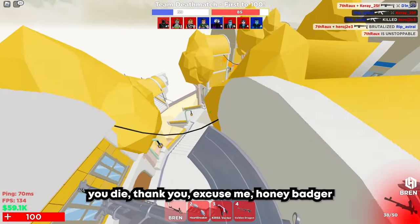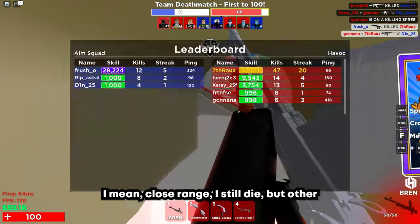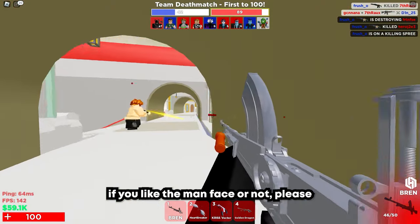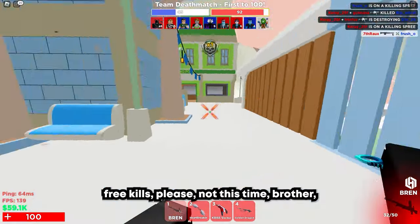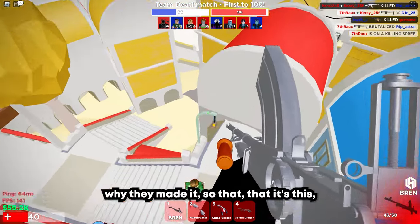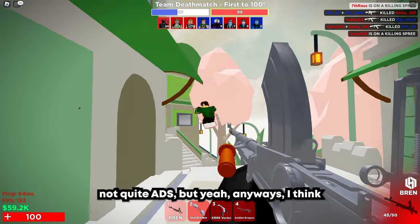You die, thank you. Excuse me, Honey Badger player — this is why you don't use the Honey Badger anymore. We will at least be able to drop 50, which is nice. Do not use the Honey Badger, and remove that Man Phase, it's ugly. Let me know in the comments if you like the Man Phase or not — please guys, hate the Man Phase, I hate this thing. The spread really screws things over — that's honestly probably the reason why they made it this kind of awkward shoulder ADS, not quite ADS.